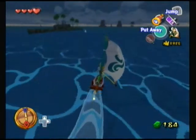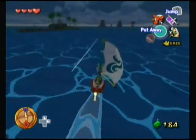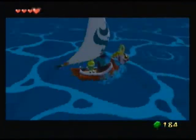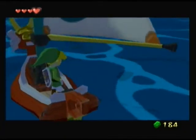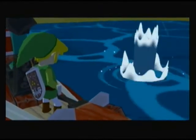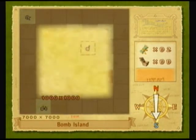Here's another island. Oh, there's our fish buddy again — what luck! I'm trying to make this as interesting as I can, I promise, but there's really only so much you can do. Grab the food. Fill in my sea chart. And what do we got? Bomb Island — I guess it is aptly named, considering the shape. I'll actually read this this time.